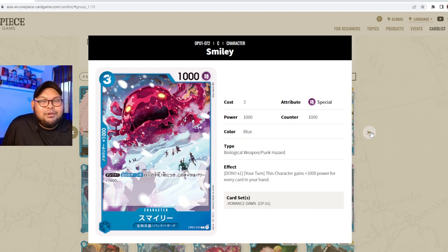Smiley is three cost, 1000 power, special attribute, counter 1000, part of Biological Weapon and Punk Hazard. His effect is: on your turn, this character gains plus 1000 power for every card in your hand. If you have five cards in hand plus a DON attachment, Smiley hits 7000 power — very strong for attacks. He only has 1000 power on your opponent's turn though, so he's great early game but may fall off late.